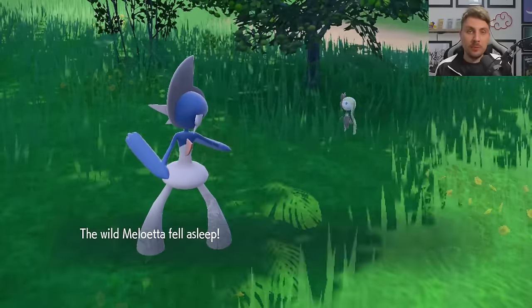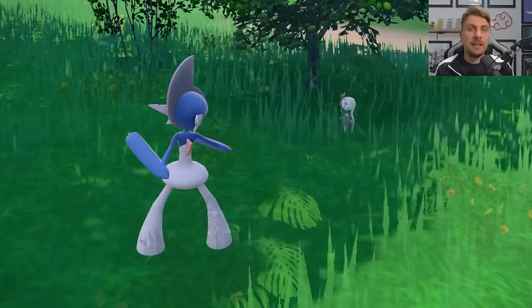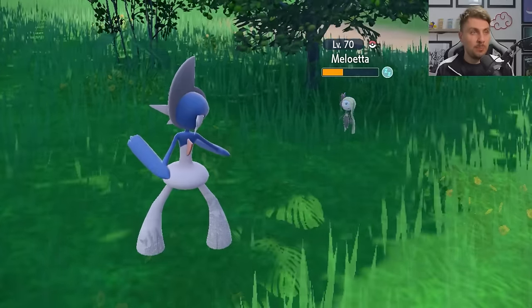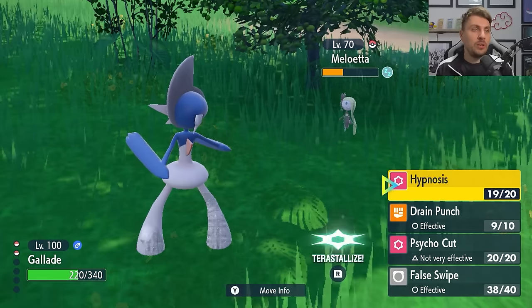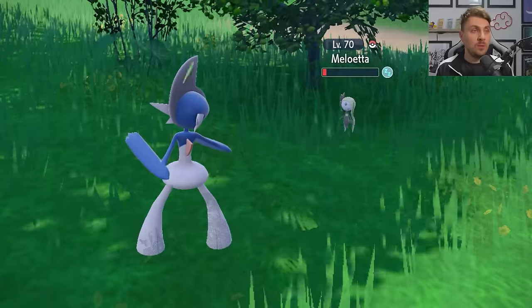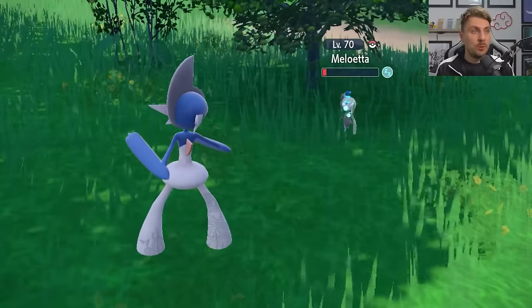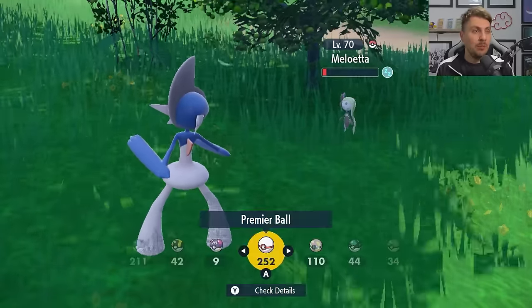Meloetta is set to level 70. It will have the Sing move and its signature attack Relic Song, so it will transform throughout the battle when using that attack — just be aware you can be put to sleep. Having a False Swipe user and something with a sleep move will help make it a little easier to catch. Once weakened, start throwing Pokeballs and hopefully it won't take too long.